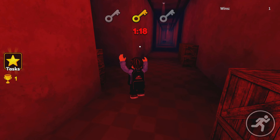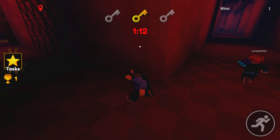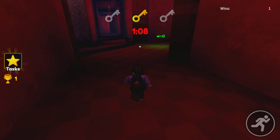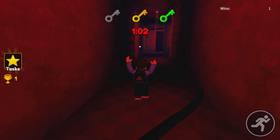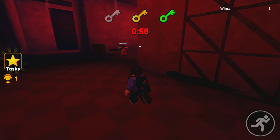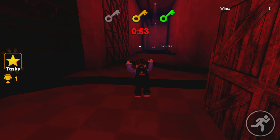There he is, he's all the way down there. Is he coming this way? No — that's where the key is! Look at him down there, the way he's running — he is not playing. I'm gonna collect the keys and then hopefully we can see the other killers in the game. There's the red key.